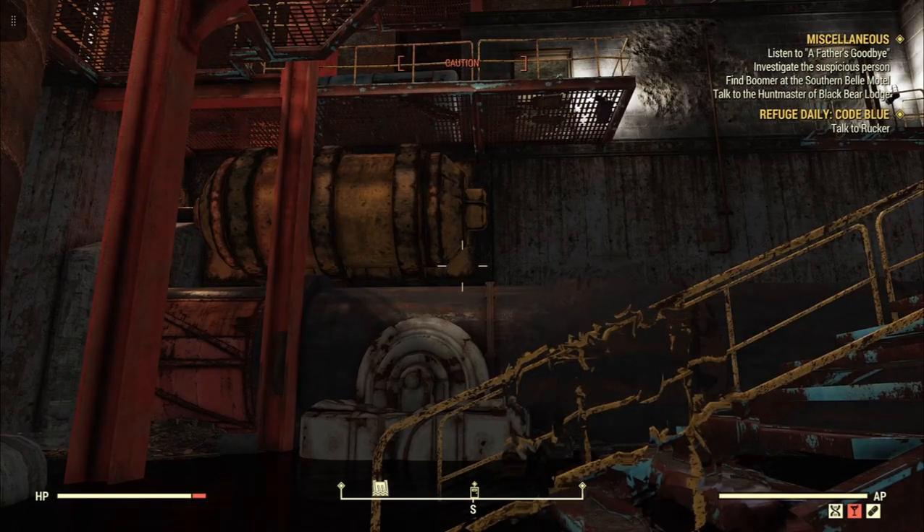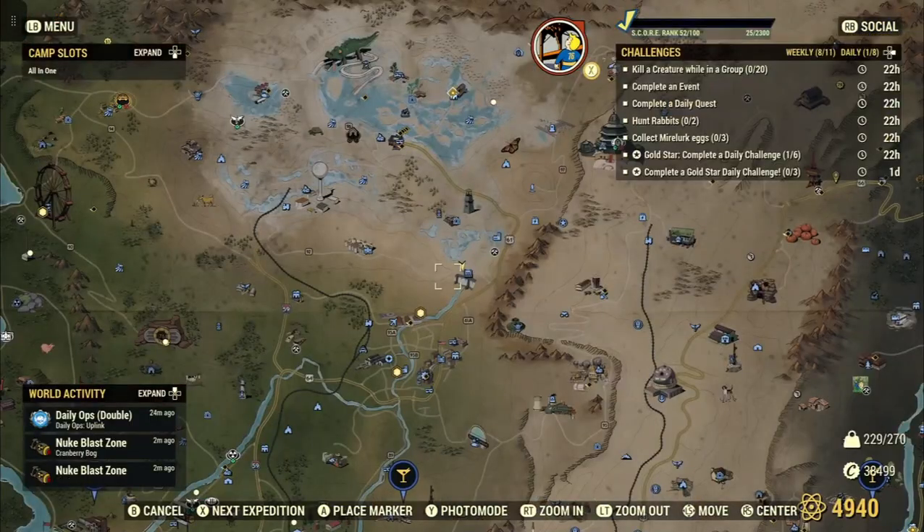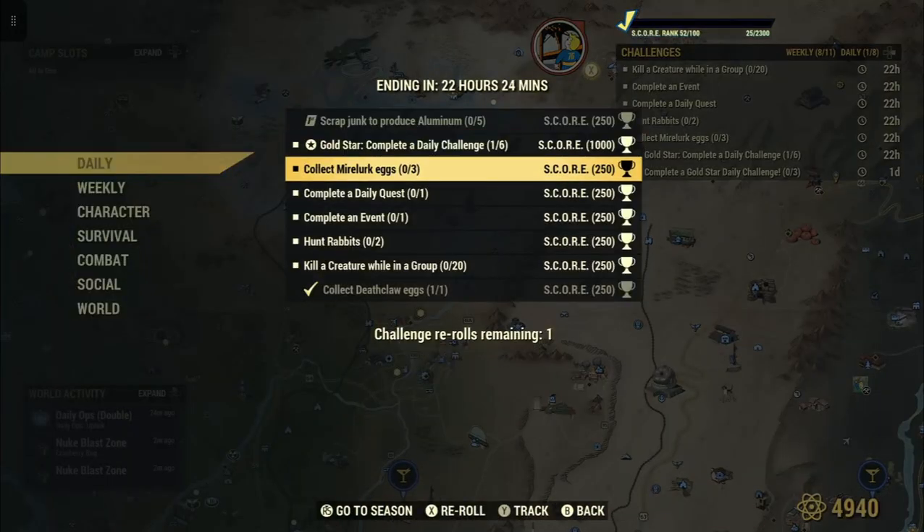Welcome to Fallout 76. This is Jim. Once in a while we'll get it daily. Collect Mire Lurk eggs — 3 for 250 score.